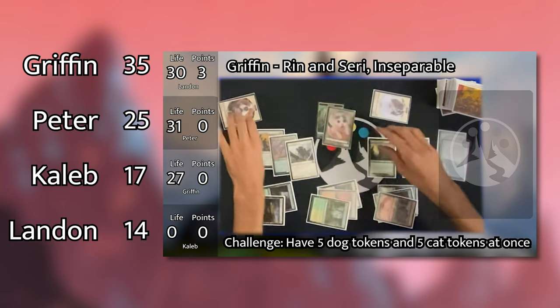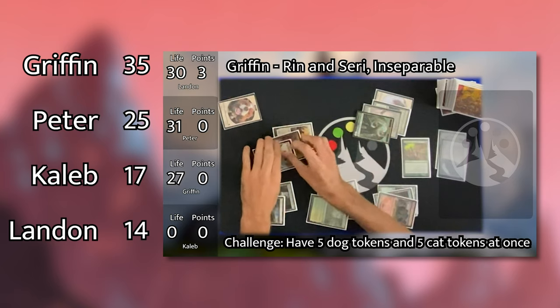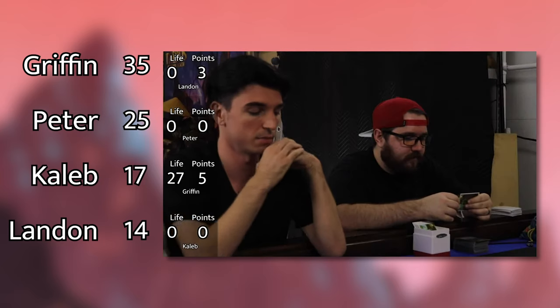Episode 6 was a core set clash featuring old and new commanders from core sets in the past. Even with Peter's Arcades presenting a strong board presence and a super fast-paced spell slinger from Caleb's Kaikar, Griffin's Renenseri crater-hoofed to his third victory of the season.